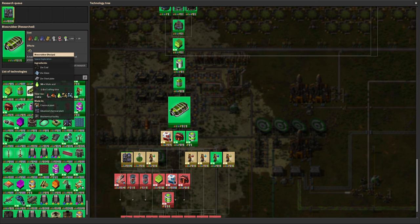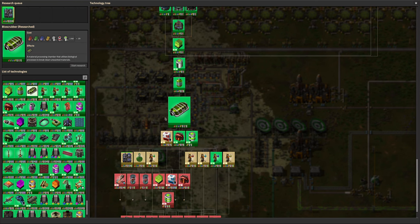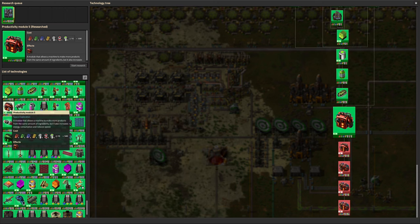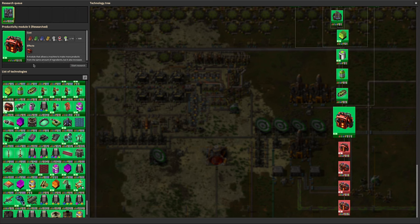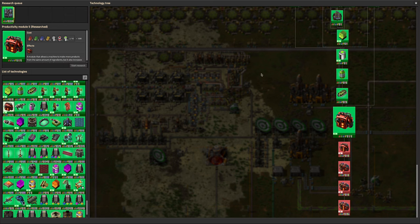Because we've got biological sciences up and running, we're able to make productivity module 5 — that's going to be good. We certainly want to make some as quickly as possible and put them in our science labs to run more efficiently. These are going to be expensive though — they take 50 bioscrubbers. That's 15 Vita Extract, so 30 Vita Spice per scrubber, meaning it's about 1,500 Vita Spice to make each productivity module 5. Very, very expensive. You also need two productivity module 4s, which require 120 Vita Extract each, and a biological catalogue.